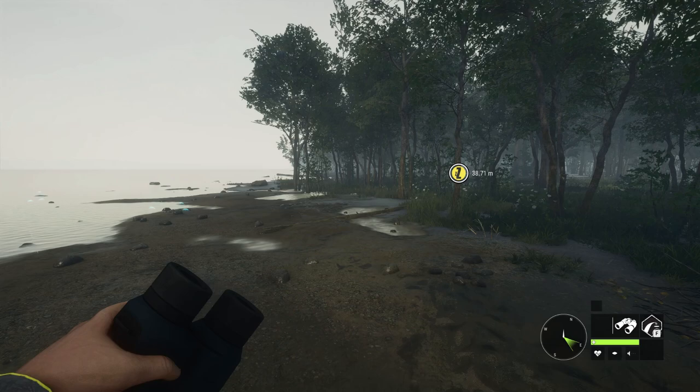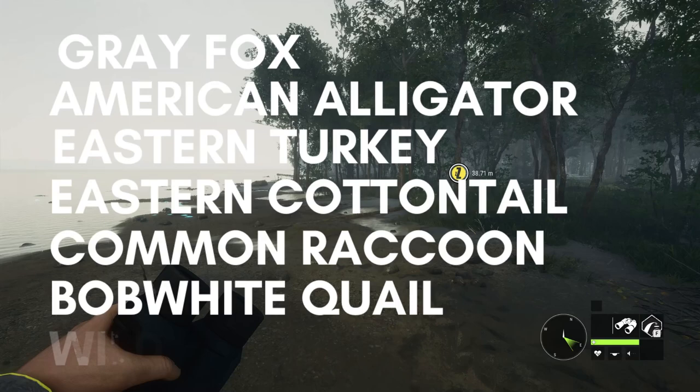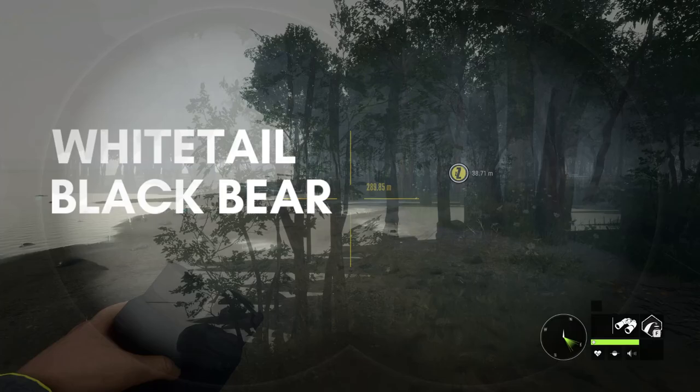These are the new species with Mississippi: gray fox, American alligator, eastern turkey, eastern cottontail, the common raccoon, and bobwhite quail, as well as wild hog — which are not an exact copy and paste of feral pigs. They're actually a lot bigger and they gave them a new name. On top of that, we also have white-tailed deer and black bear. That is nine species. What a map.